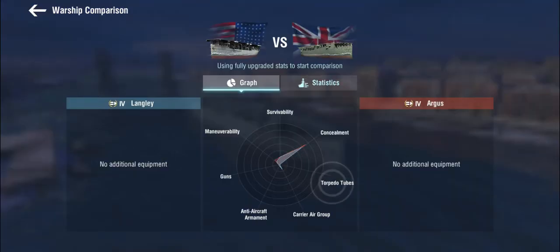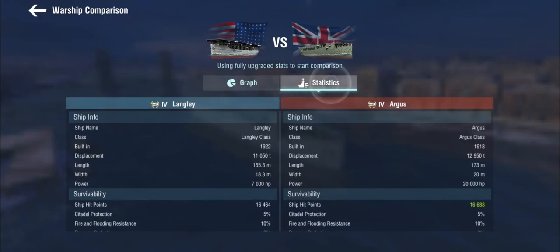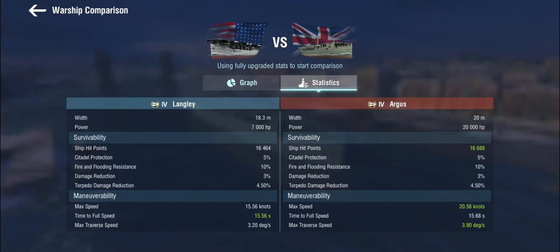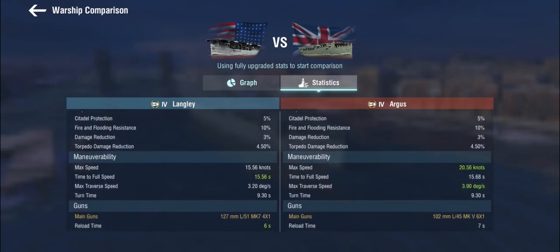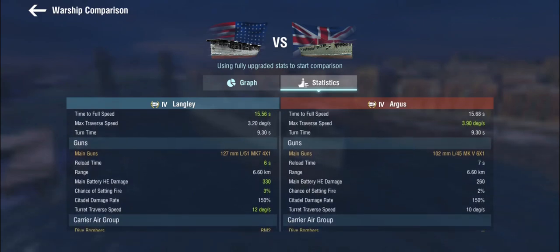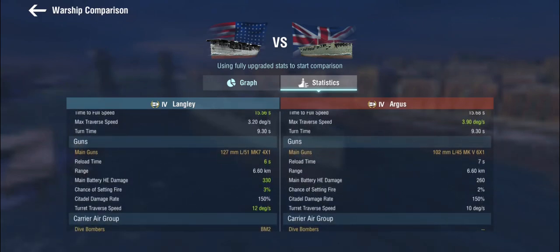Argus versus Langley — there are no skills or anything on these things. The Argus has no armor, no hit points worth mentioning at this tier. She is surprisingly quick for a Tier 4 carrier at 20 knots — quick with big air quotes. And she has guns: six 102mm dual-purpose AA guns. A bit slow to reload, so it doesn't do an awful lot of damage, but she does get six of them.